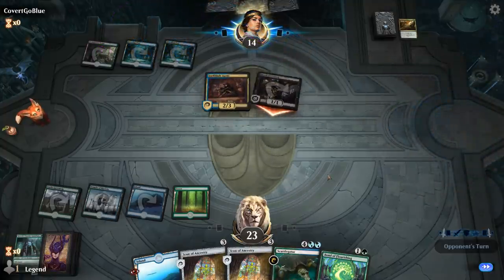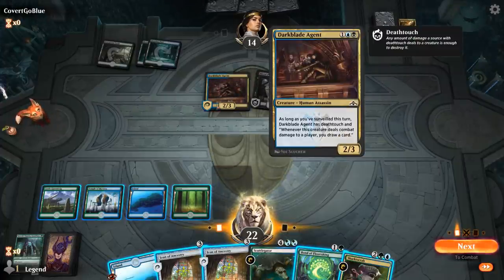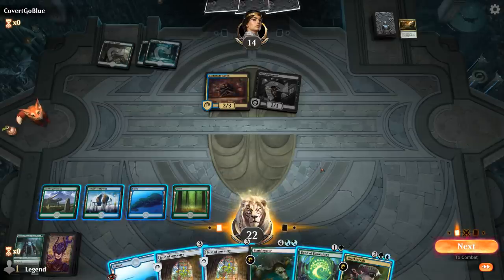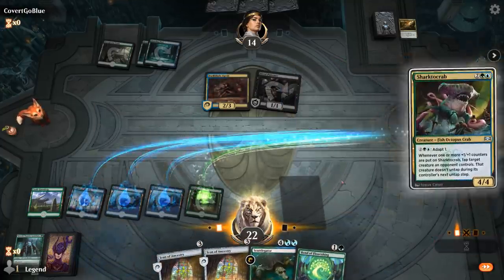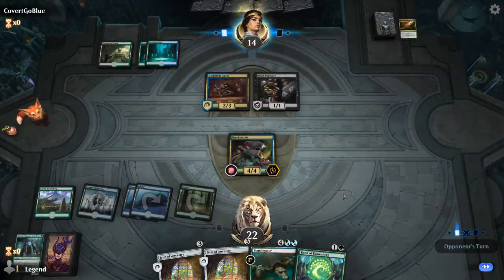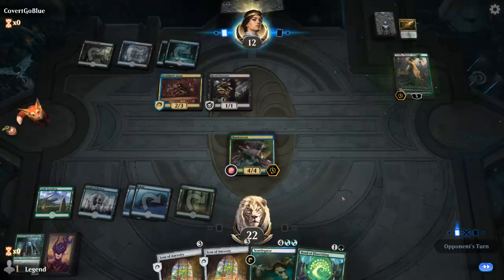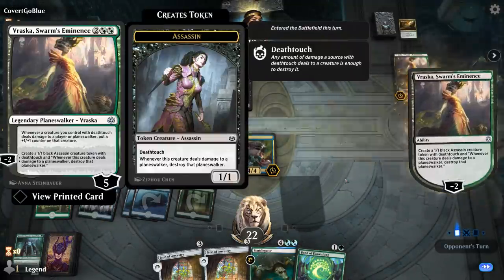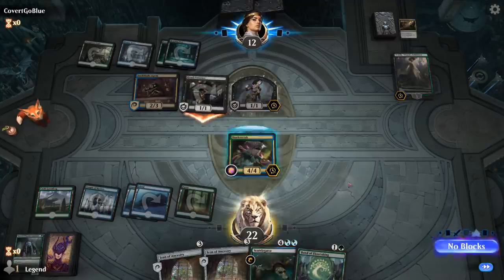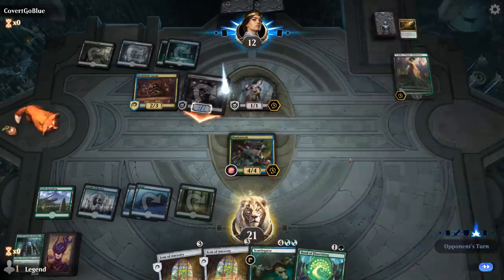Bond of Flourishing is such an underrated card in my opinion — it's an excellent card, I keep putting it in my decks. Dark Blade Agent — a 2/3, but if we surveil it becomes an Ophidian, it deals damage, and I draw cards. It's pretty good. But is it better than a Sharto Crab? Trick question — is anything better than a Sharto Crab?